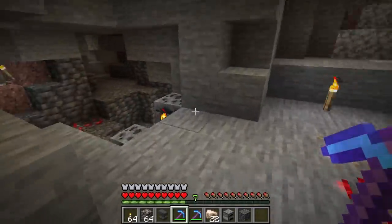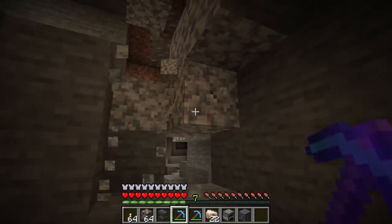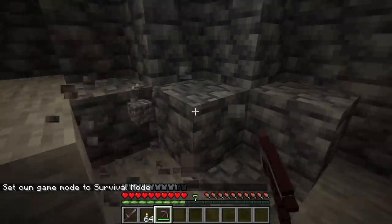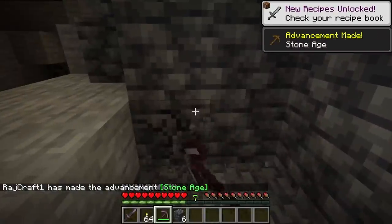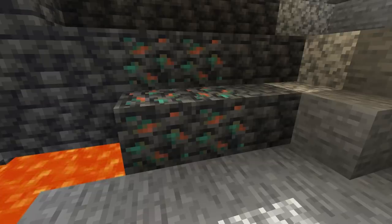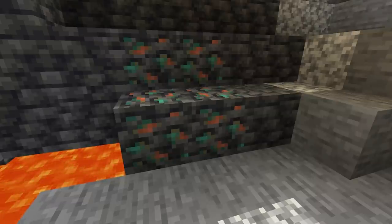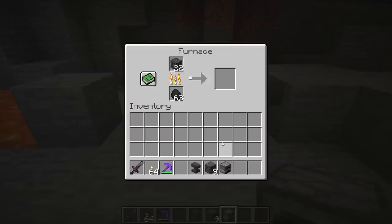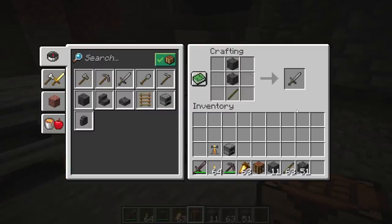Another new block is the deep slate block. It is a variant of stone that attempts to generate 10 times per chunk in groupings of 0 to 160 from Y level minus 4 to 16. Deep slate can be mined with a pickaxe and will drop cobbled deep slate unless mined with a Silk Touch enchanted pickaxe. When ores generate where deep slate is, they will be a deep slate variant of that ore. Deep slate can be infested with silverfish in the mountain biome. Cobbled deep slate can be smelted to get the deep slate block, and can also substitute for cobblestone in crafting recipes like brewing stands, furnaces, and stone tools.